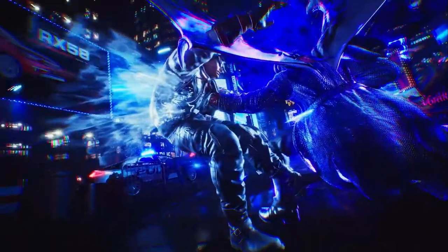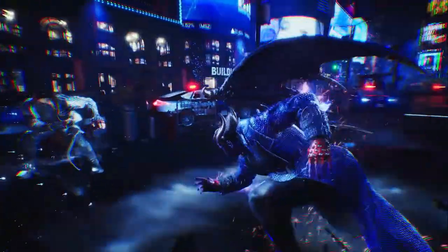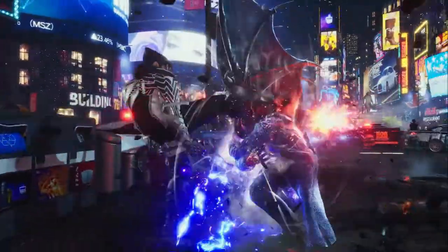Here he does back 1 plus 2 to activate devil form, and does a familiar move that Devil Jin has, actually.